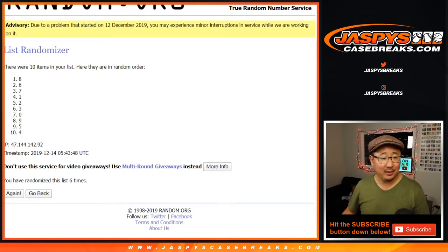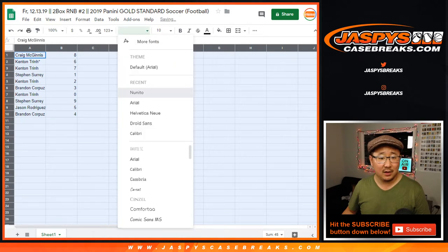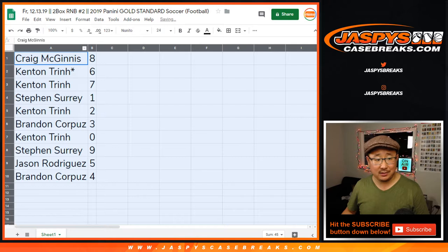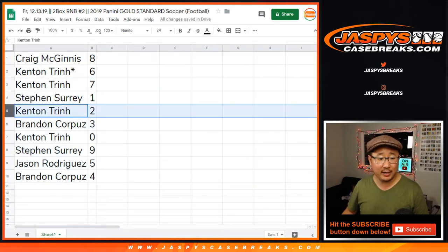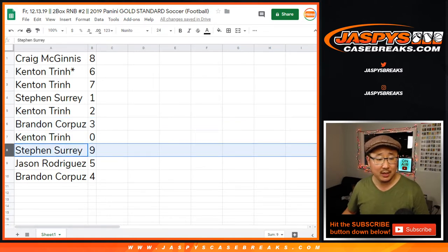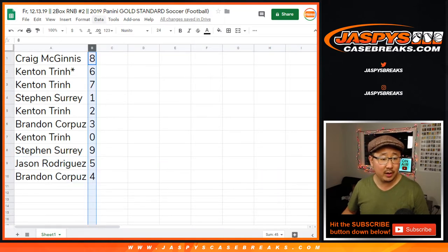Let's not put them in Aberdeen — eight down to four. Let's put them on Celtic or something like that. So Craig with eight. Kenton Last Bond Mojo, six. You also have seven. SKS with one. Kenton with two. Brandon with three. Kenton with zero — so you'll get any and all redemptions, including one of one redemptions. SKS with nine. Jason Rodriguez with five. And Brandon with four.